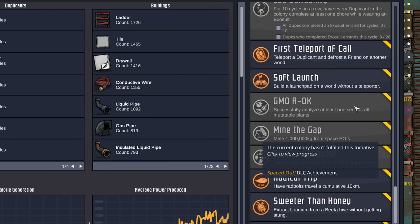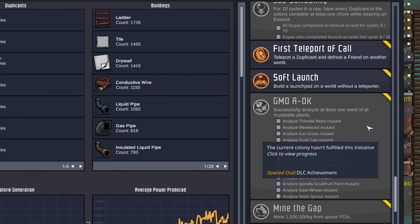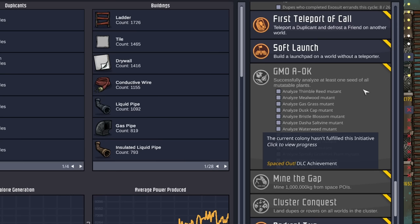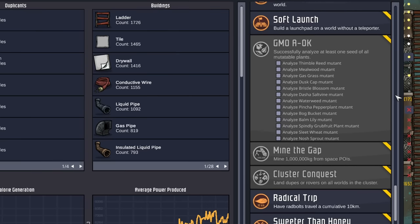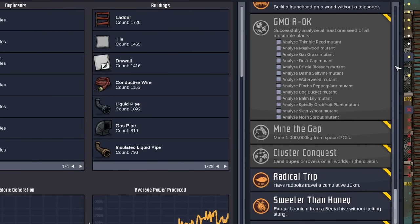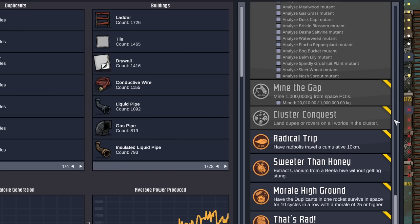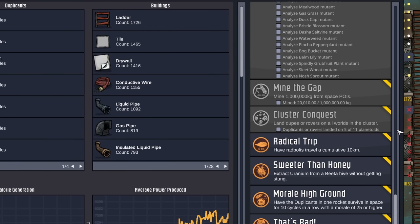Next up is GMO A-OK — we need to find one of every plant and mutate it. I like to wait on this one because sometimes the game will just happen to give you a few mutated plants along the way, so that'll be a late-game achievement. Mine the Gap requires mining 1 million kilos from space points of interest — right now we've done 20,000, so we still have a little bit of time. And then the last one is Cluster Conquest: land dupes or rovers on all worlds in the cluster. So far we've knocked out 5 of the 11 planetoids.